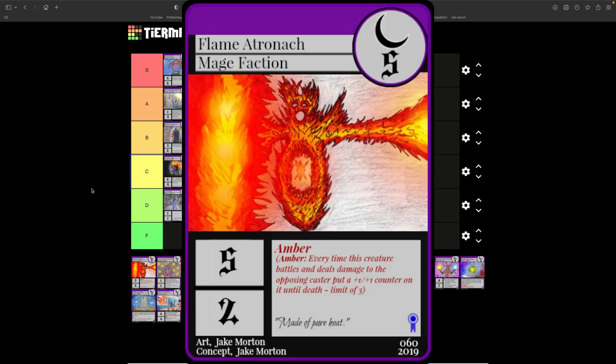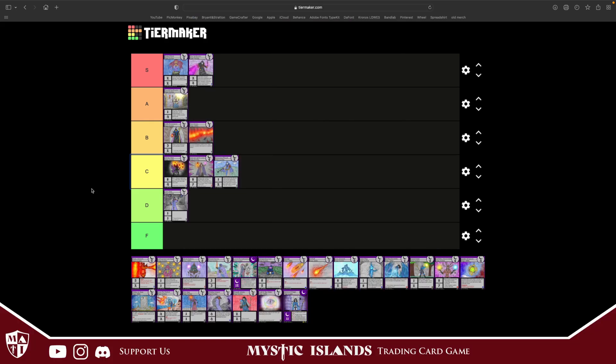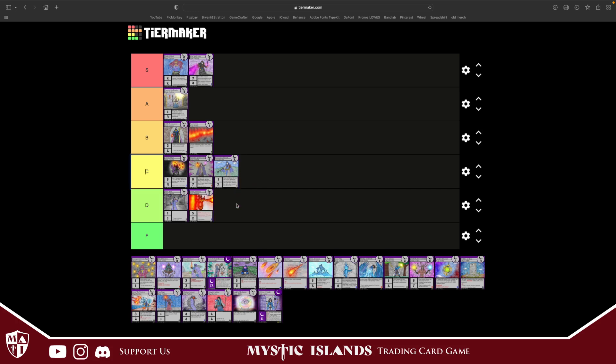Flame Atronosh costs five, five attack, two defense — pretty horrible stats later in the game. But it does have Amber, so every time it hits my opponent it gets plus one attack, plus one defense, with a limit of three, so it can be an eight-five if you power it up. The chances it stays alive that long are really slim though. I'm going to throw this one in D tier.